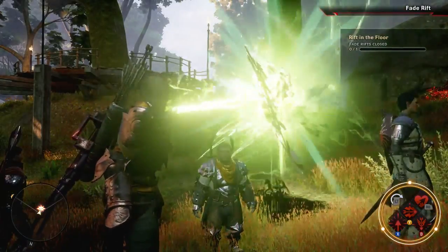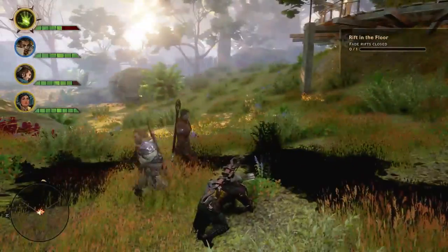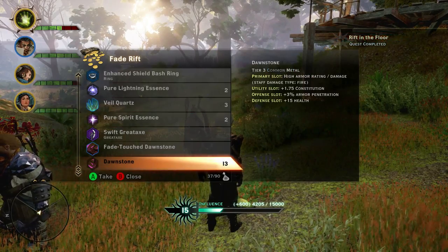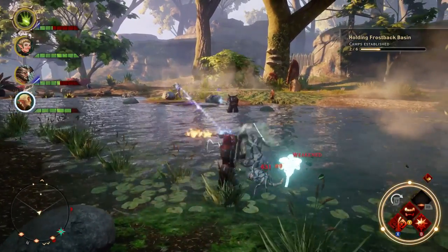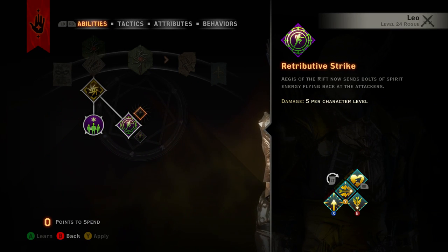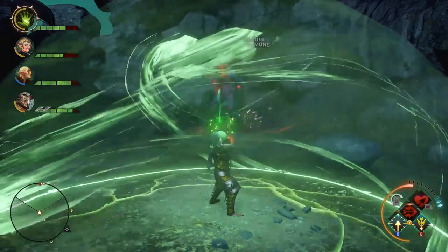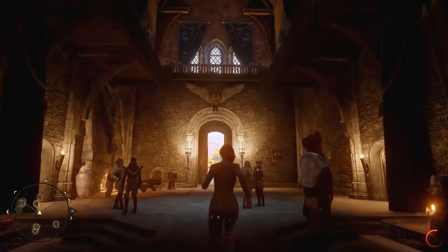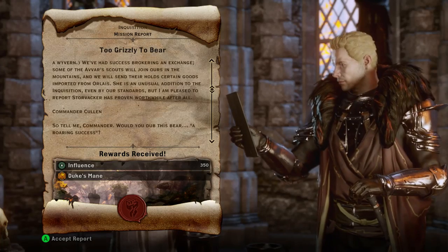Fade Rifts in the Frostback Basin drop major loot — tons of elemental essences, fade-touched materials, and even super powerful weapons. There are also a bunch of new materials such as leathers, metals, and cloths that can be found in the region. Frostback Basin has many very powerful weapons and armor to uncover, as well as a new Inquisitor-specific ability, Aegis of the Rift. This new ability is super useful, as it shields you from any projectile attack — including a dragon's fire, ice, or energy ball, and a giant's one-hit KO rock throw. There's also some nice new Avar-themed decor available to customize Skyhold, along with new War Table missions you can unlock.